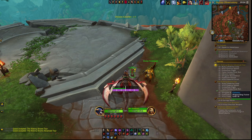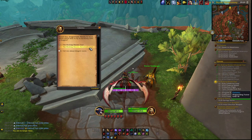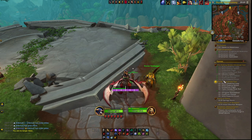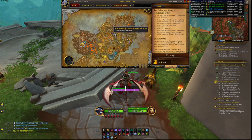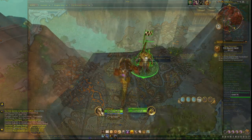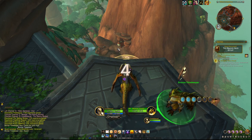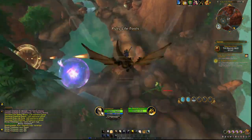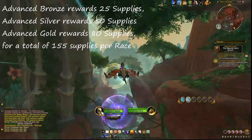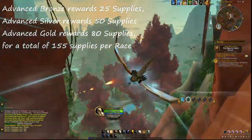After you completed every race — preferably on Gold, but not required — and turn in the fourth quest of Sailor Moor, he offers a new questline called Advanced Dragon Riding Races. It's almost the same as the previous questline, just with advanced races. The reward for completing the advanced races questline is having advanced races unlocked account-wide. Those advanced races are at the same location, but every race has a more strict time limit as well as some extra obstacles, but also better rewards. Advanced Bronze rewards 25 supplies, Advanced Silver rewards 50 supplies, and Advanced Gold rewards 80 supplies, for a total of 155 supplies.